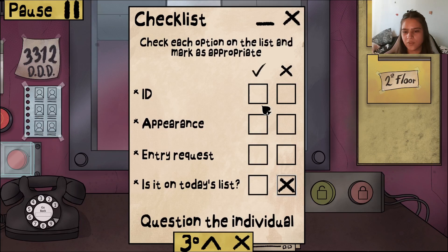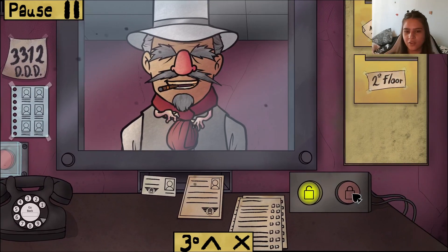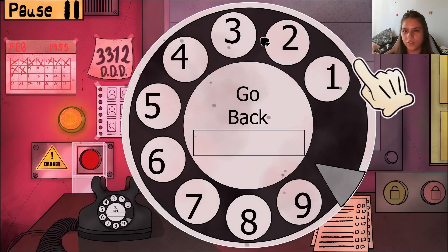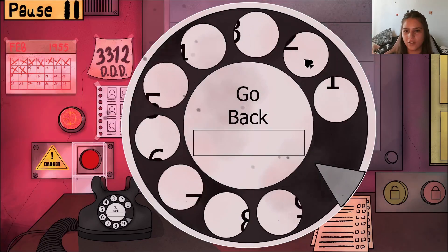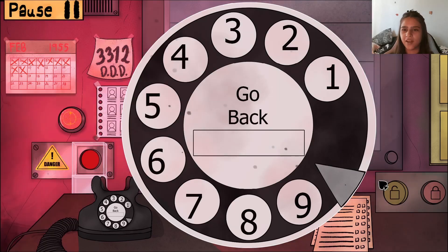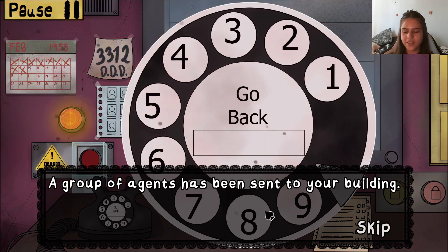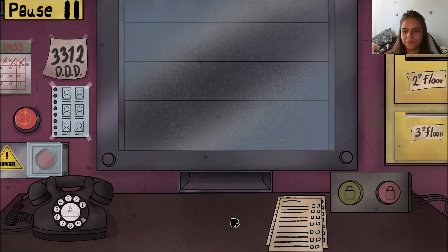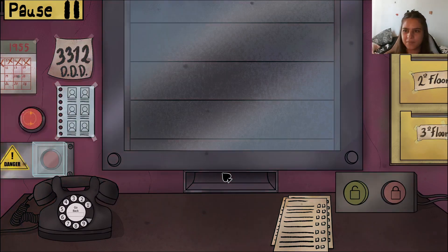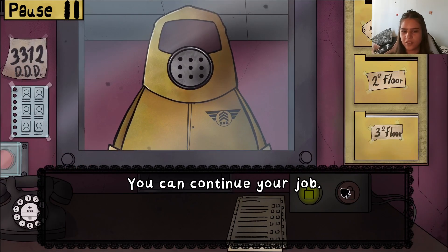Wait — you aren't on today's list, sir. Oh — you have arms coming out of you! That's a no. Calling 3312. 'Hi, some dude's got arms coming out of his head, little stringy bits.' You've contacted the Triple D — a group of agents has been sent to your building. Please wait for the cleaning protocol to run. Cleaning protocol completed. You can continue your job.